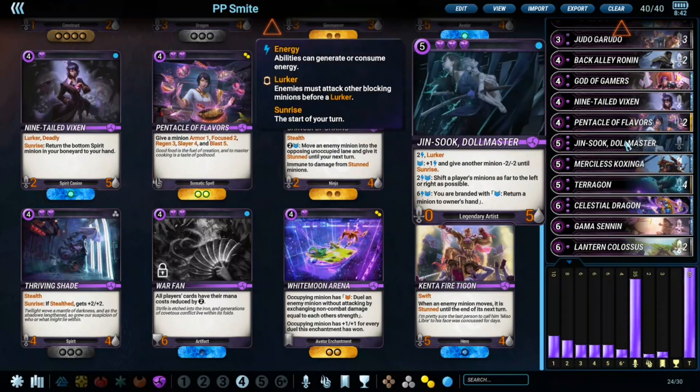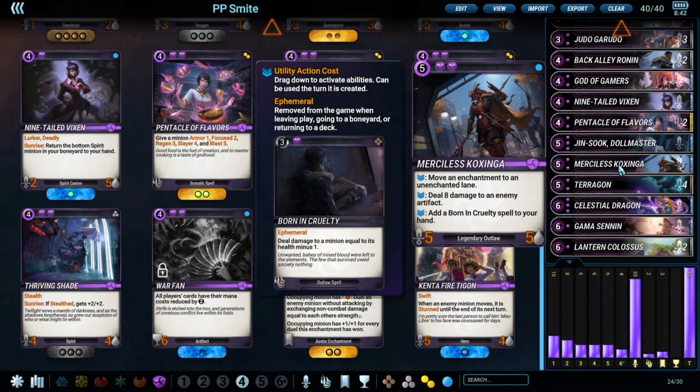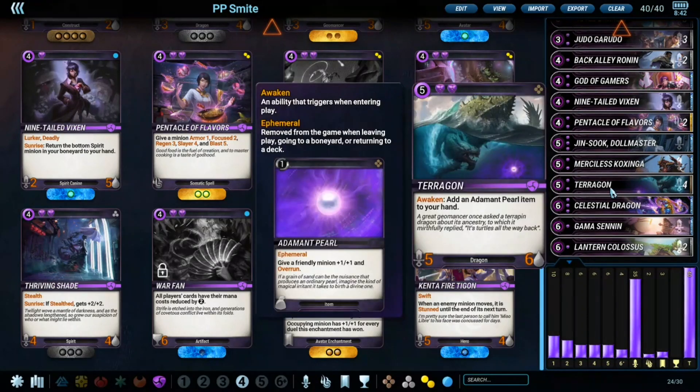Jinsook is maybe something you can switch out if you want, but I really like her for her movement ability as it can set up lethals very easily, and the minus-two minus-two ability can often lock the opponent out of playing any minions unless they deal with Jinsook. Coxinga is really one of the best mythics in the game right now — the ability to deal damage to enemy artifacts, the Burning Cruelty spell, and the enchantment movement are all just premium. It should really be played in any slowish purple deck.